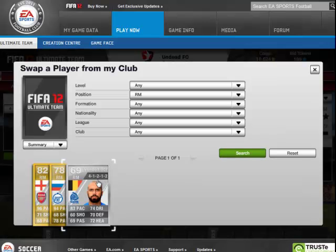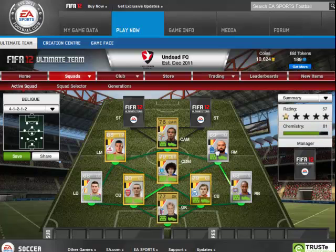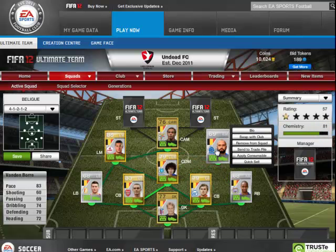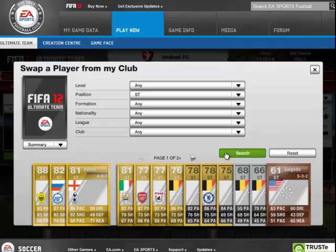In right mid we have Van Boer, who's a silver with 83 pace. His stats are actually pretty good — he can dribble up the flank really well. And our two strikers: our first striker on the right side...